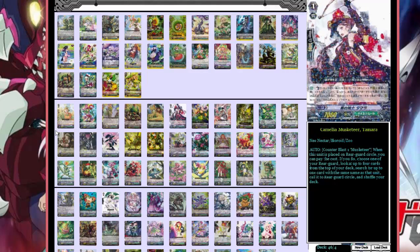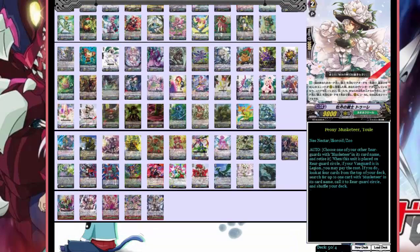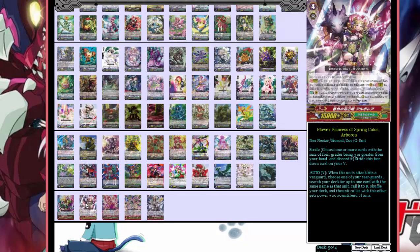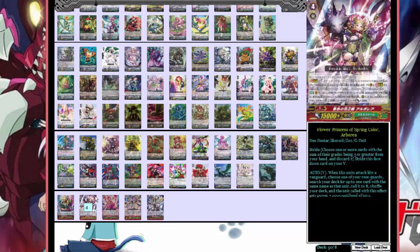My avatar, of course — I have to put it in every deck: one Final of Third Order. The effect: when this unit's attack hits a vanguard, choose one of your rearguards, search your deck for up to one card with the same name as that unit, call it to rearguard, and shuffle your deck. A lot of the new G-era cards are not clan-specific, which is really good. So if I hit with it and I've got a Million Rat, I can pull out a second Million Rat to boost something else without counter blasting — it's that simple.